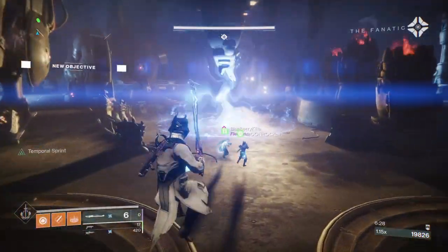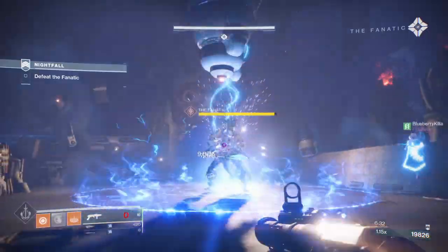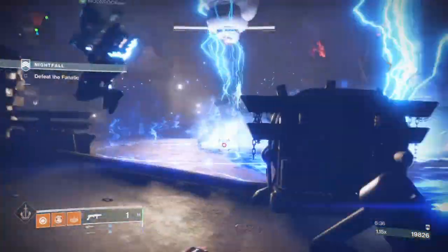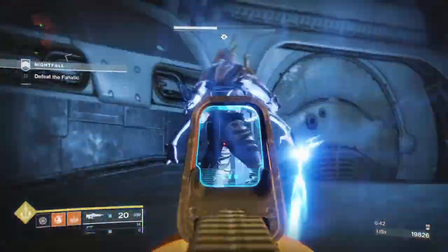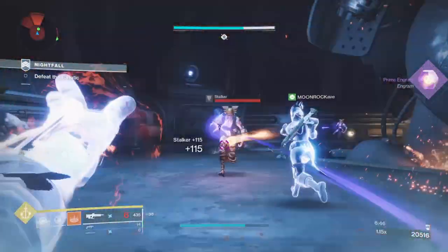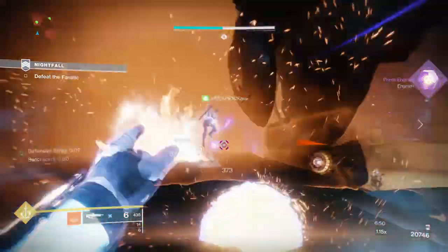Once you get to the next room you're going to do damage to the boss as normal. Once he goes into immune mode, kill all the ads on the side — that makes it way easier. Use your grenades; Warlocks use your rift, whatever you want. Save your supers for every single wave of the mobs because that makes it so much easier to kill them.